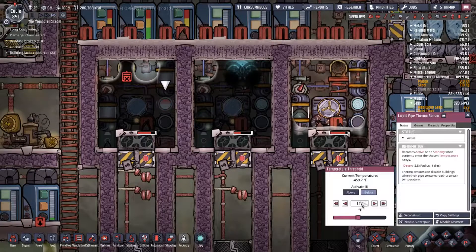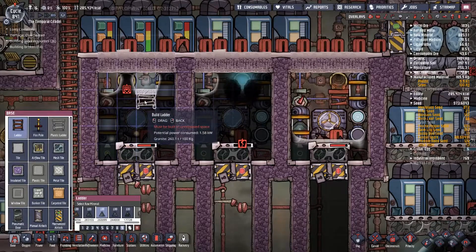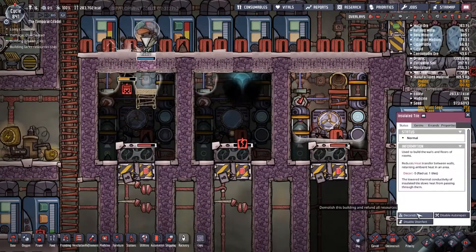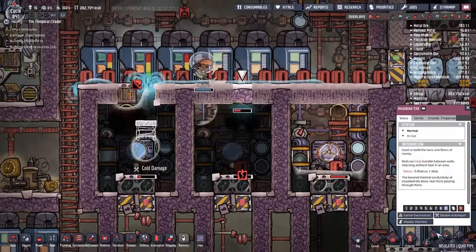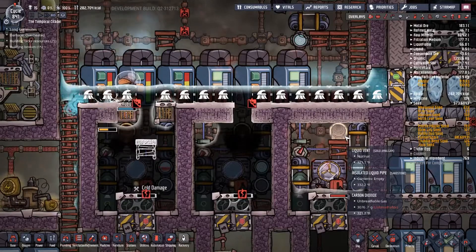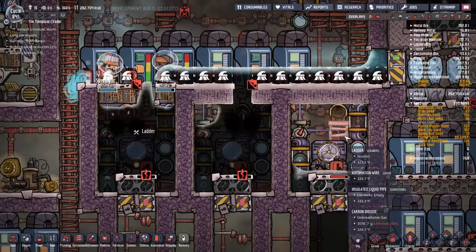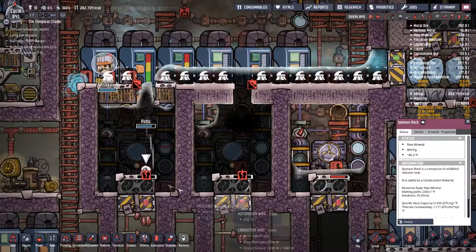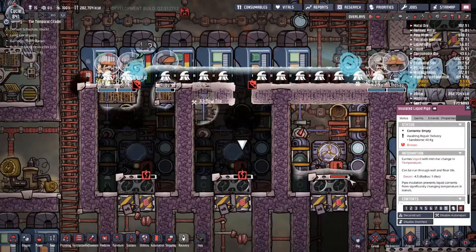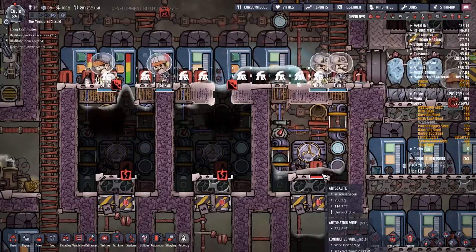We'll change this to 110 and we'll have to have them go in there and fix these - not cancel, fix these. We're going to cancel that and deconstruct this, deconstruct this, mop this all up so they can go fix the things that are broken. Somehow it's coming in and freezing. That one's okay for now but we definitely need these air flow tiles.